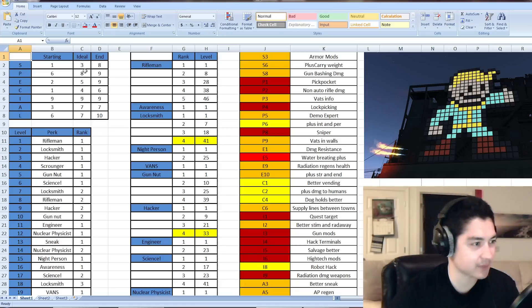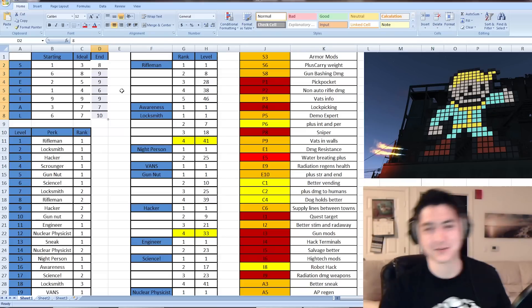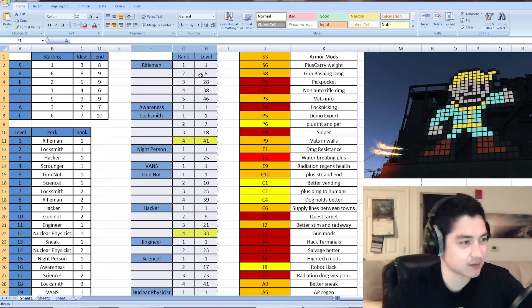These are my ideal stats that I want to try to get to, and then my end game stats — those are almost maxed out. You'll see these three columns here are the perks and their ranking and what level you can unlock them at.